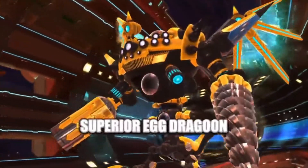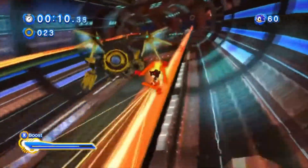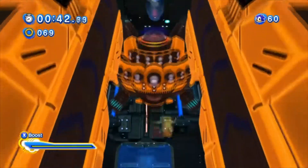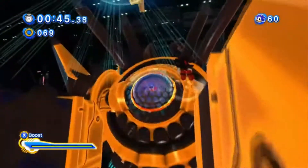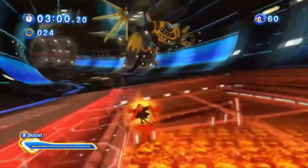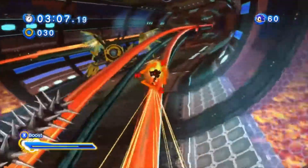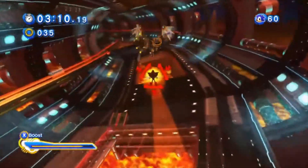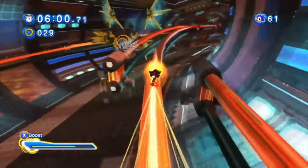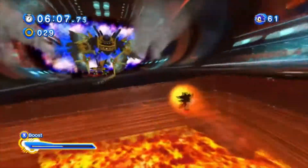Next up for number 6, we got the Superior Egg Dragoon mod. This mod is an enhanced version of the regular Egg Dragoon boss, and it's actually pretty significantly harder than the OG one. It's not just a recolor — it's actually programmed to respond to what the player does and adapt to your moves. The main point is that it's actually a challenging boss in a Sonic game, which for a while has been a pretty rare thing to see. I did die quite a few times during this mod. They replaced Eggman in there too, and the color power with the yellow is nice.